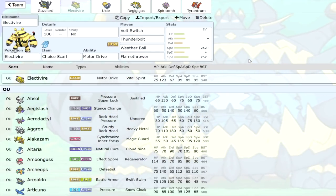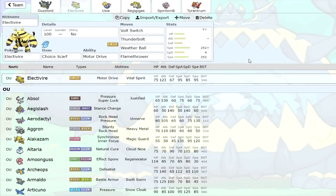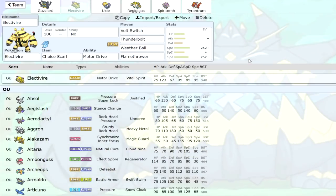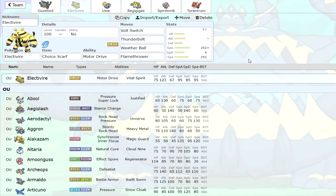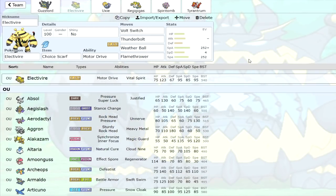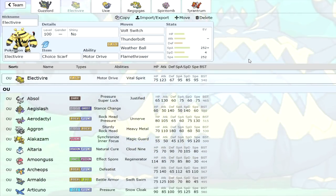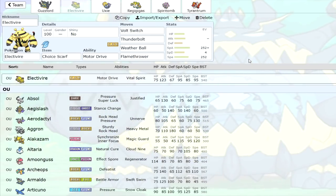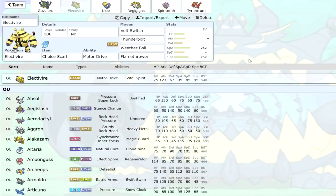Next one is Electivire slash Magmortar, because they got the same update, which is Weather Ball. I know Electivire is kind of a joke Pokemon, but I think it uses Weather Ball better than Magmortar. Put this on a Hail team and you get the Bolt Beam coverage — the fabled Thunderbolt plus Weather Ball Ice coverage — which obviously hits most stuff for at least neutral damage. And then Flamethrower for stuff like Ferrothorn and Scizor. If you want to run this on a weather team — Rain or Hail — I think it's a pretty cool addition.